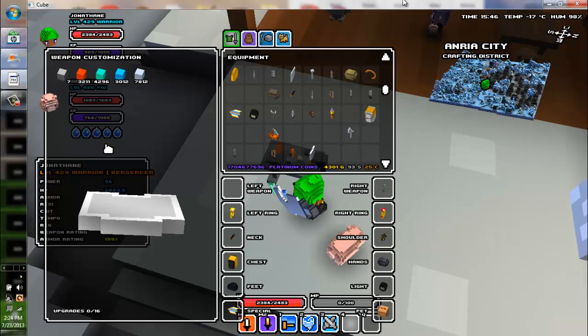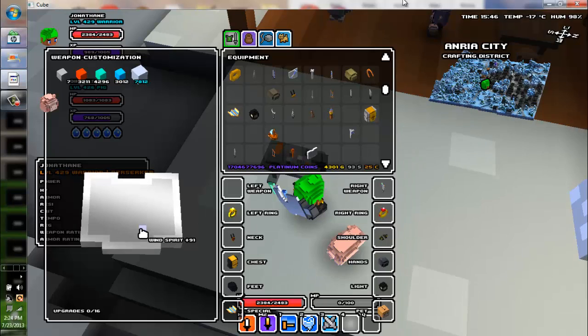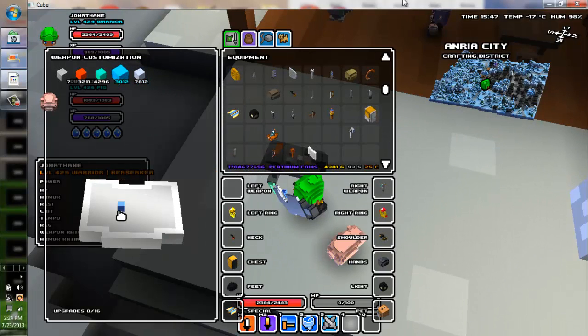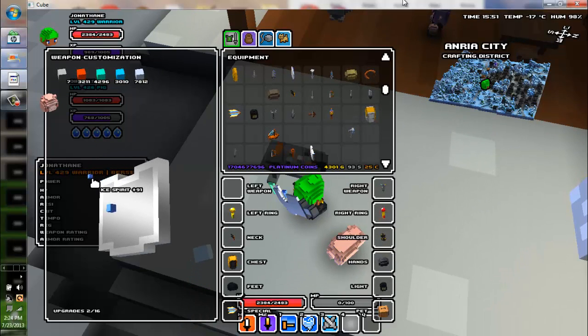So, to make floating pieces, you just grab a piece — ice spirit — and you place it, then place another piece on top of it, and then take it out. You put the item back, then grab the piece that it was connected to, and now that piece is floating. And you can just float it like that, which is actually pretty cool.